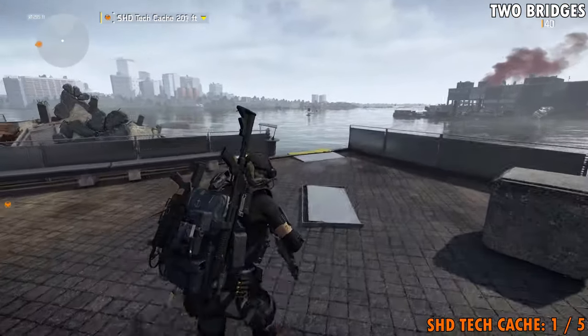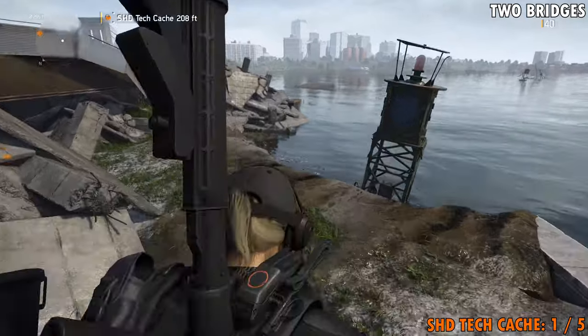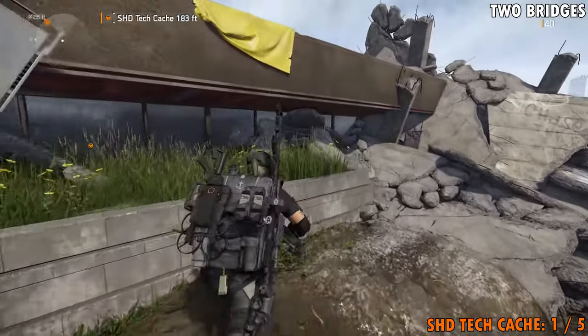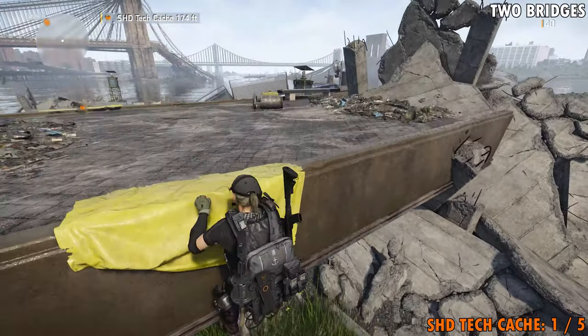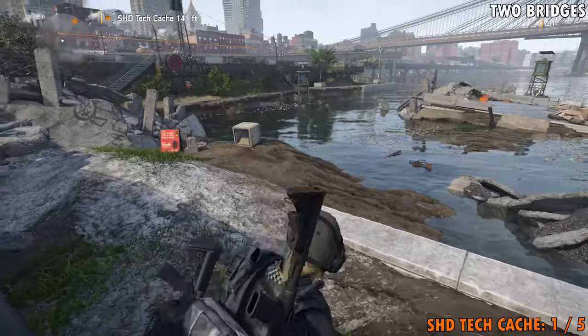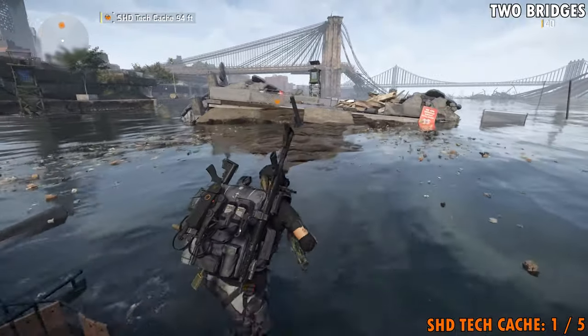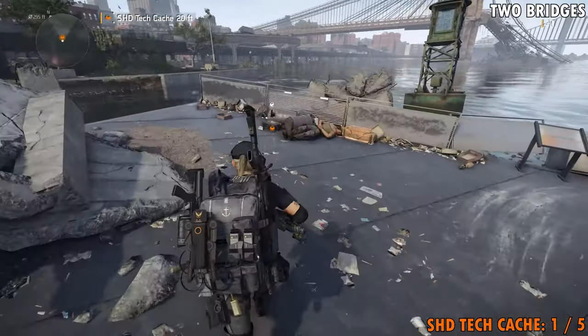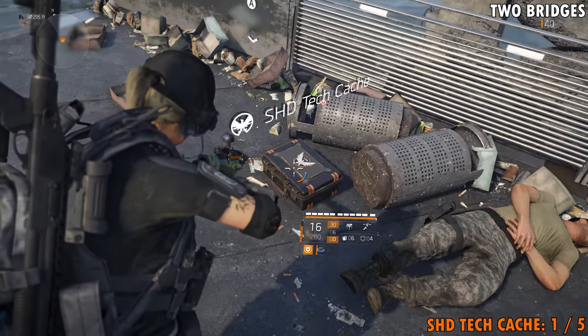In order to do that, you need to come drop down here. You need to get back up on here and then drop here, and go all the way across. When you get over here, there is yet another weapon case to be cracked open and looted. But you're going to find your Shagetech cache right here.